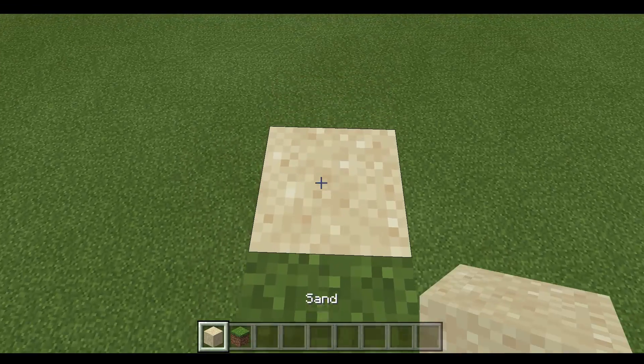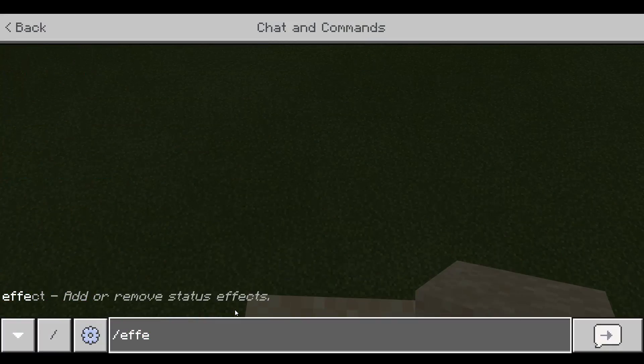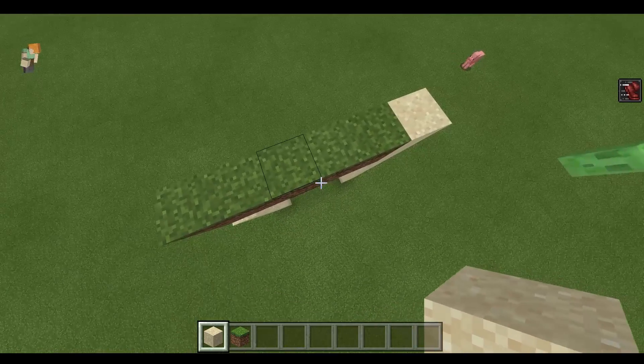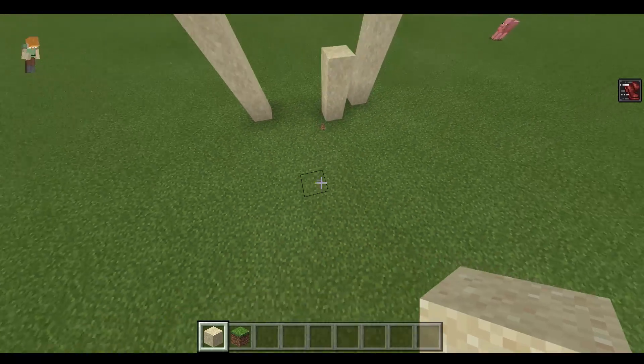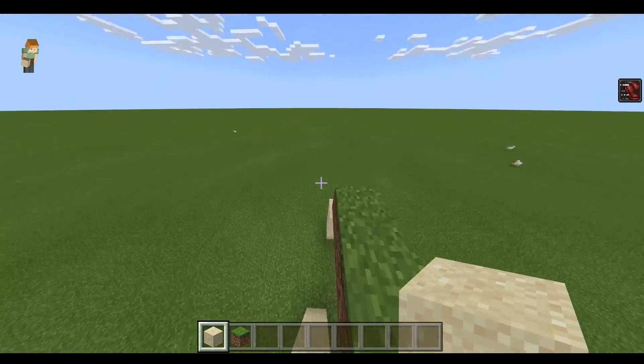So will you be able to place down sand fast enough so that you can bridge with sand? So let's do effect 102 and then let's place down some sand like this. And as you see, you still cannot do it because you cannot place down blocks fast enough.